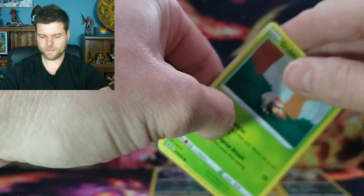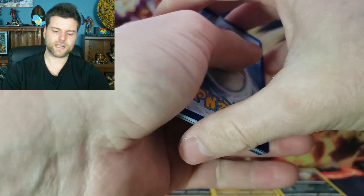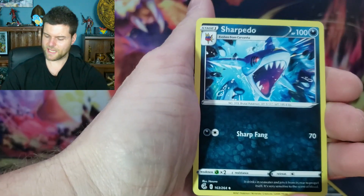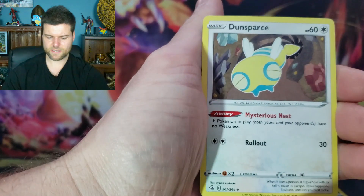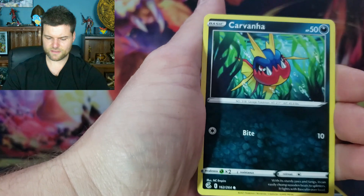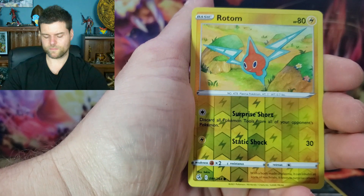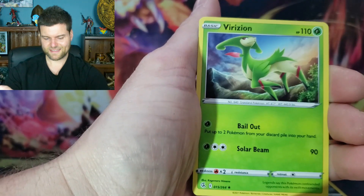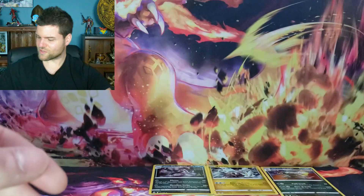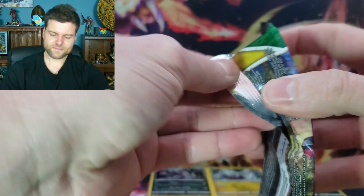Here we go, one two three four. Leaf energy, Sharpedo hollow, Whiscash, Stunfisk, Grubbin, Rotom, Smeargle, Carvanha, Clampearl, verse hollow, Rotom, and non-hollow Incineroar. All right, let's put that bulk to the side and we're jumping into Evolving Skies.